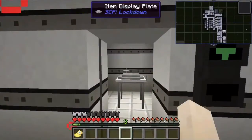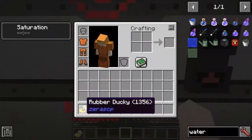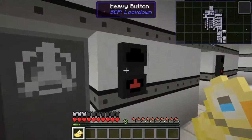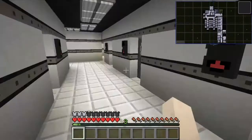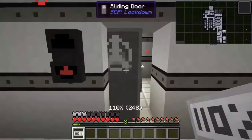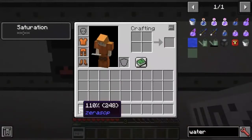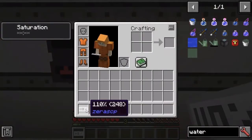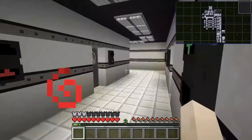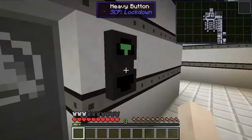Next up we have the Rubber Ducky, SCP-1356. Now you might have noticed how many SCPs there are — you might want to go onto the wiki to actually see them yourself. SCP-248, also known as 1010%, can be added onto almost any sword that isn't modded to make it better.